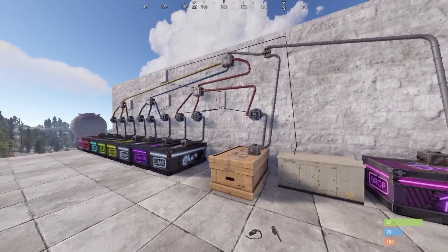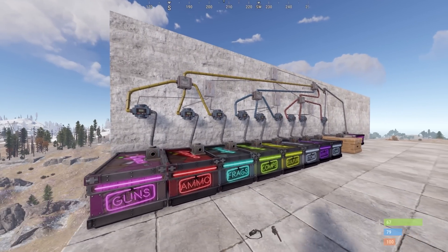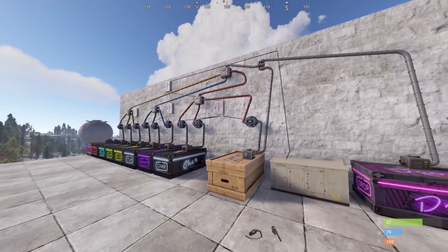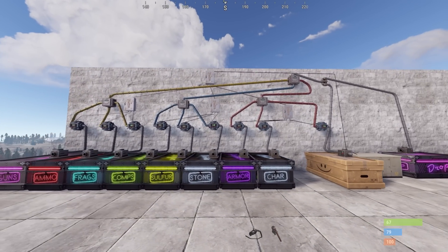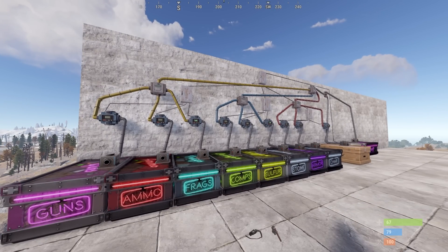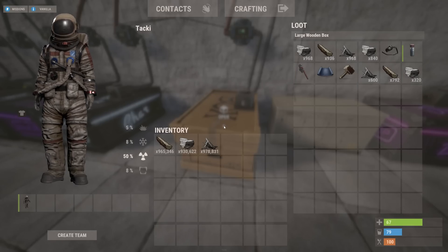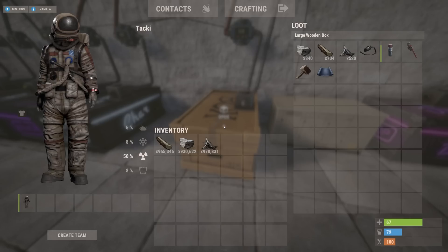And that is a basic storage system with the new industrial update. Of course, this can be scaled up to fit your needs. It does look like it will take up quite a bit of space in your base, so keep that in mind when building. Since each of these are only using their inputs, we can still play with their outputs — we might want to pull ores from our ore box and wood from our wood box to fill a large furnace, which also has attachment slots for the storage adapters.